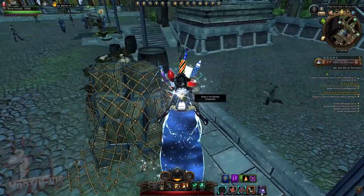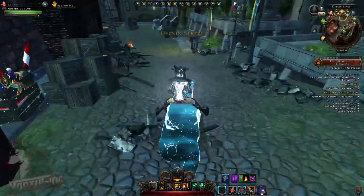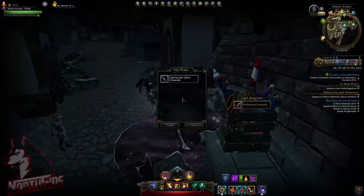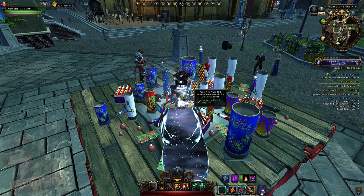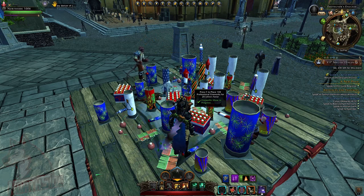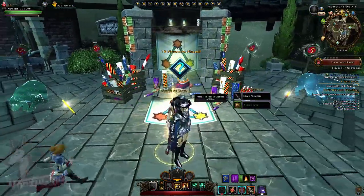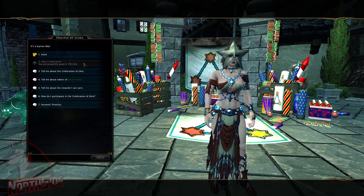You gather them and basically turn them in where I showed you, and I will show you again. Just click — it's good that we don't dismount, so we can just move on. Let's say we got enough professional fireworks. You can also get spectacular Illyra's fireworks. Now we go here and we're placing 100 professional fireworks for 20 Illyra's favors. Here we go — the quest is done, and I got 20 Illyra's favors and Illyra's fireworks. I can keep going and keep getting Illyra's favor. You can repeat the quest in 19 hours, or when the reset is.